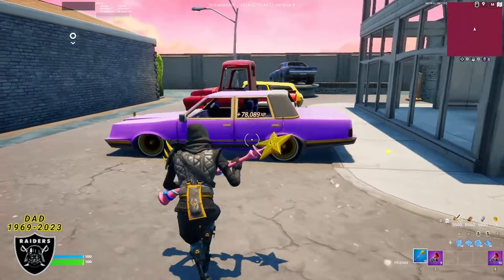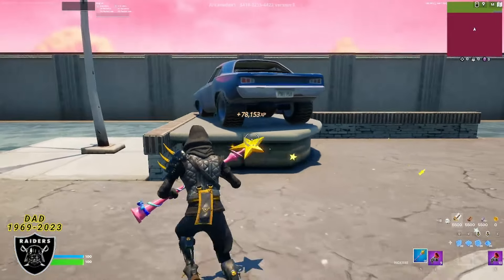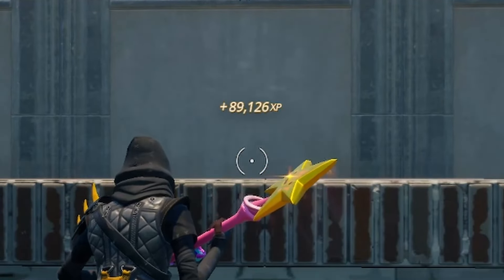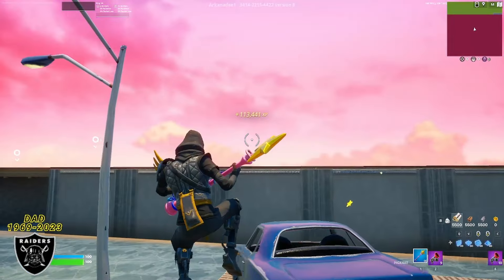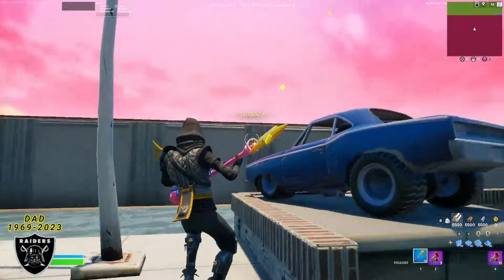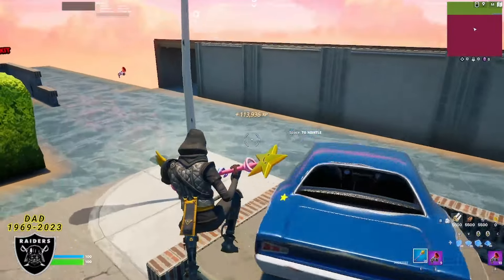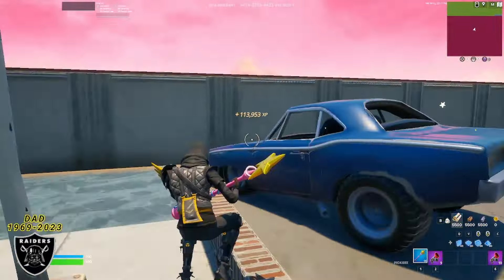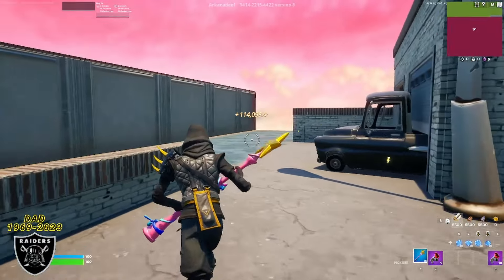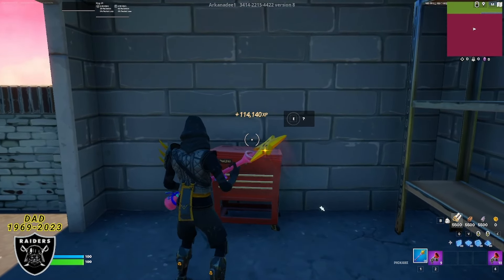This is such a cheat code for real. The next one is very close — all you have to do is move over here to this blue car that's elevated on this little platform and look right at the license plate for our next XP boost. We got 115,000 XP in just three minutes — you need to jump on this before it gets patched. As soon as you're ready to move on, run to the corner to your right, right through this garage door here, and you're going to want to look at the toolbox right here — this is going to be your next XP boost of the map.